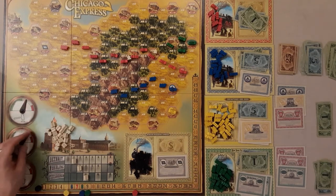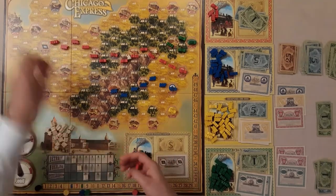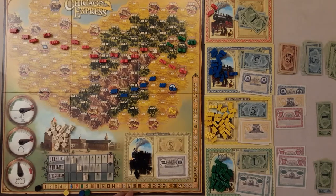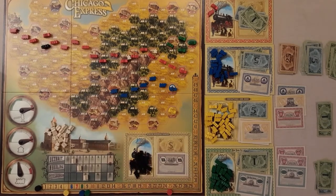Once two action tracks hit red, you run the dividend phase again. I'll leave the main loop there and cover a couple of extra things. The Chicago phase: once the first company reaches Chicago, they get plus seven income, pay their costs, and trigger the Chicago phase, which brings the Wabash Railway Company into play. You take one of their black trains, place it at Fort Wayne, and the player who triggered it starts the bidding on the black shares — minimum bid of one, with only two shares available.